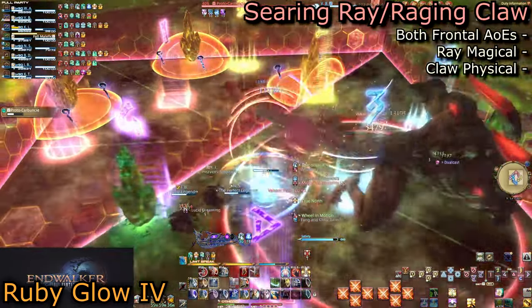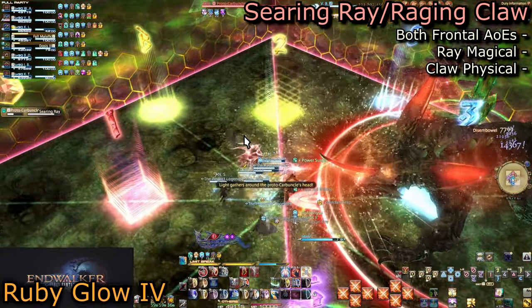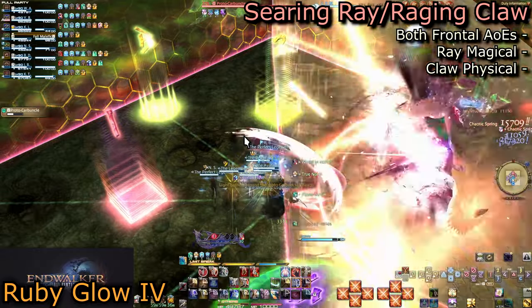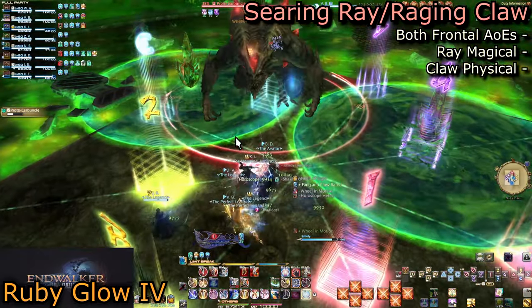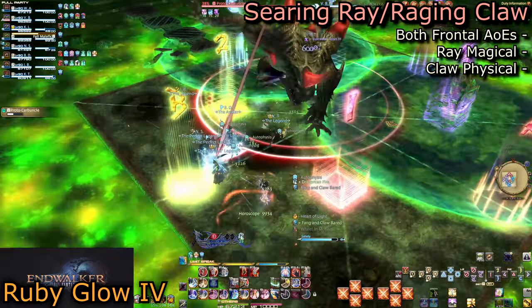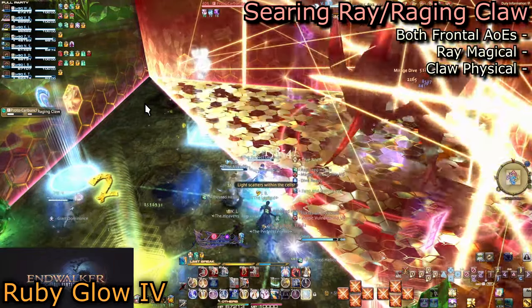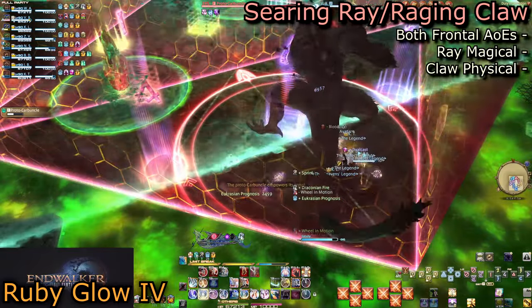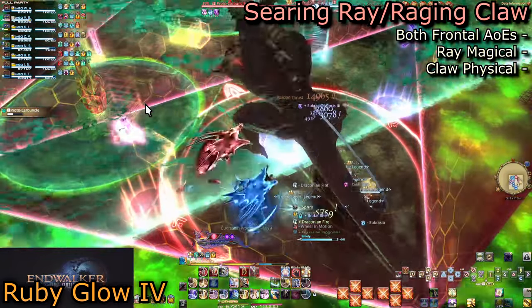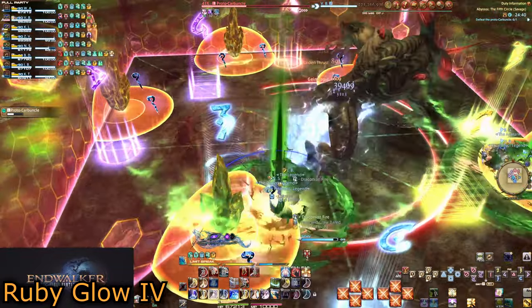Standing near the topaz crystals for Venom Pool will turn them into poison crystals right before they explode — if you don't, you will die. As the poison pools begin to expand, Carby will randomly jump to either side of the mirror and cast either Searing Light or Raging Claw. You want to see Searing Light: just stand on the opposite side of the mirror like in Normal and dodge the poison. If you see Raging Claw, it's Claw to Tail but without the tail — get behind Carby and wait for the swipes to end.